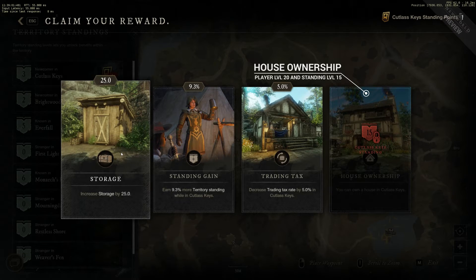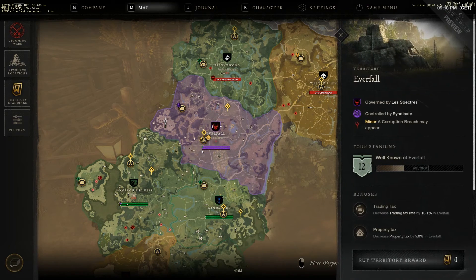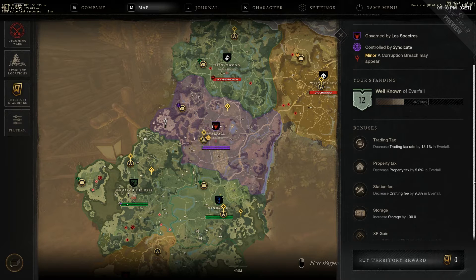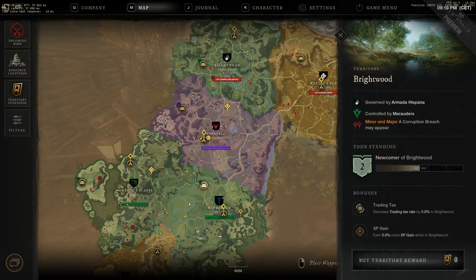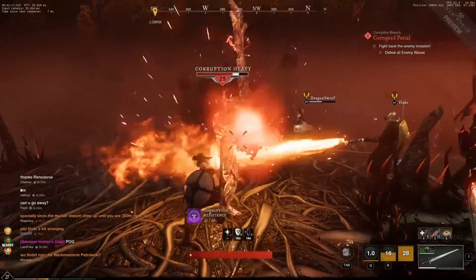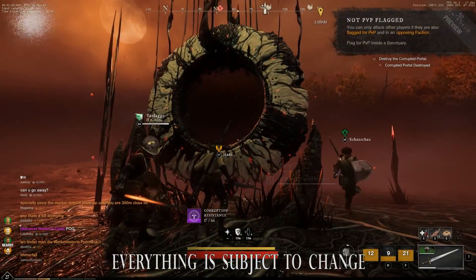Also use nearby settlement storage sheds, especially for items that you don't use frequently. Normally, I would advise using one settlement for cooking food, one for crafting armor and weapons, and even more if you want to make jewelry and so on. Fees and taxes are set by the owning company's governor and can be very high or very low, depending on their intentions to earn more money or to turn that local market into a central trading hub. You can reduce trading tax rate through standing rewards too, so if you plan on trading a lot at any particular settlement, spend some time in that territory killing mobs or doing other activities including crafting, and choose the trading tax bonus card when it's offered. Consider investing into crafting fee bonus cards in your main crafting settlement too.